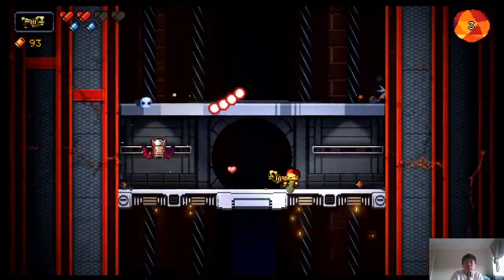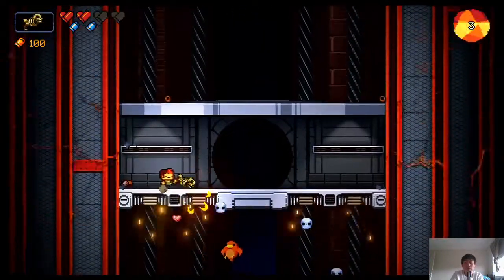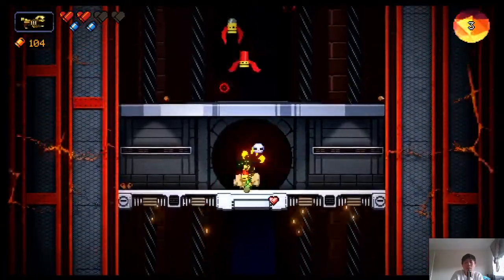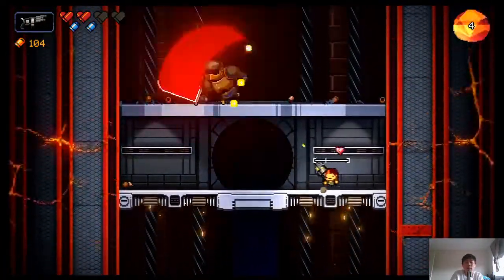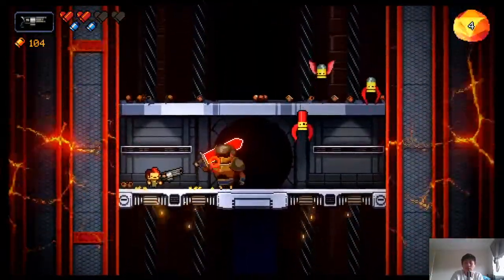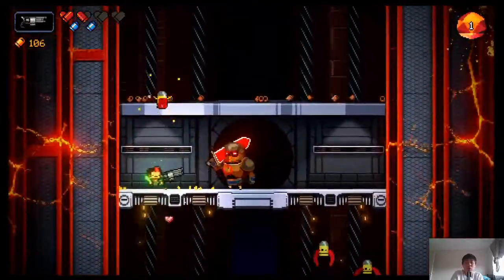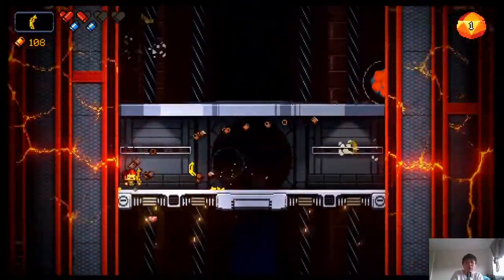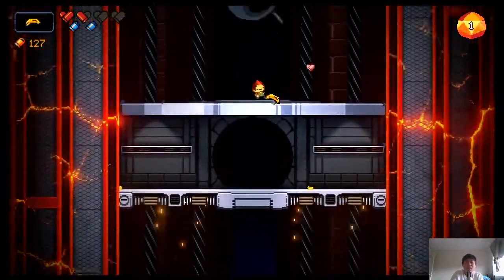I know the boss is coming up, so I want to start with a good weapon — but of course it's all random so you have no control over it. Now I've got the Big Iron, which is a pretty good weapon, like a very powerful shotgun. That was arrogant of me — I thought I could kill it before it shot. Now I have the banana, so I think I have to fight the boss with the banana.